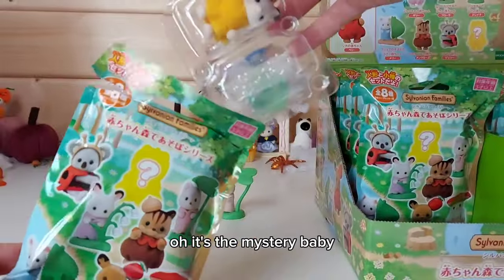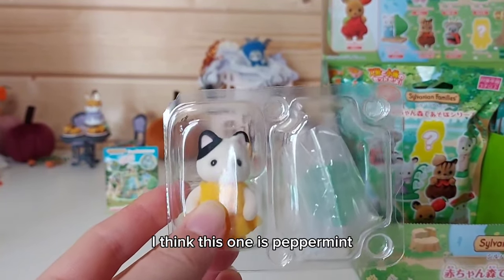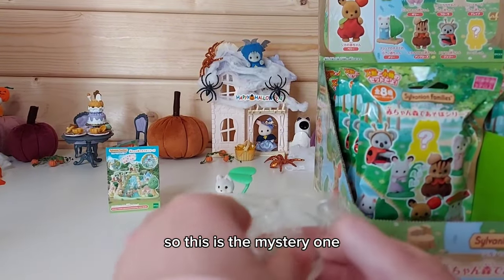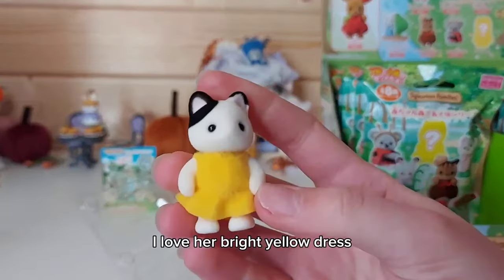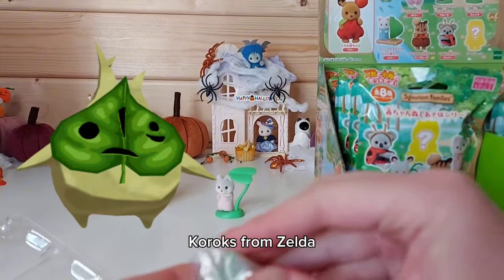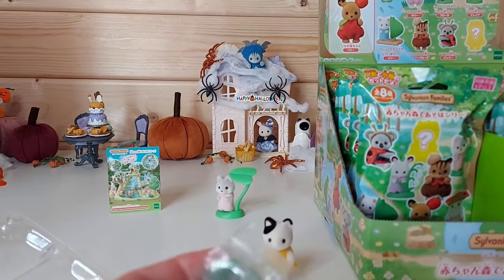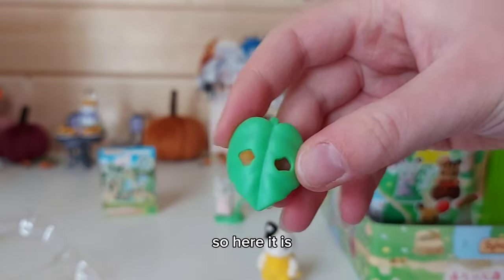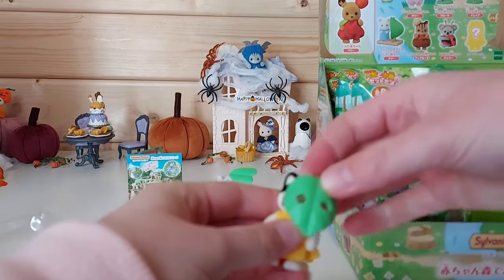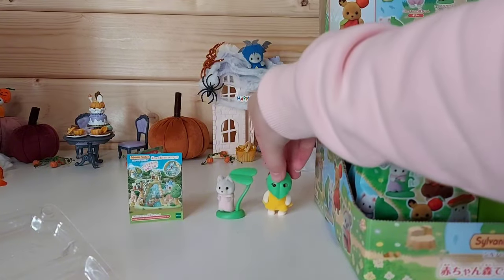Oh it's the mystery baby! So it is a tuxedo cat. I think this one is Peppermint - or Angelica, based on which ear is more black. So this is the mystery one. I love her bright yellow dress. She's got like a leaf mask - reminds me of the Koroks from Zelda. So here it is, and then it shows how it goes on like that, to line it up with her eyes. So cute, I love that!